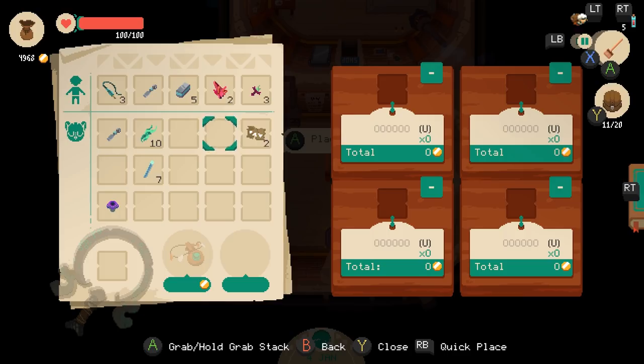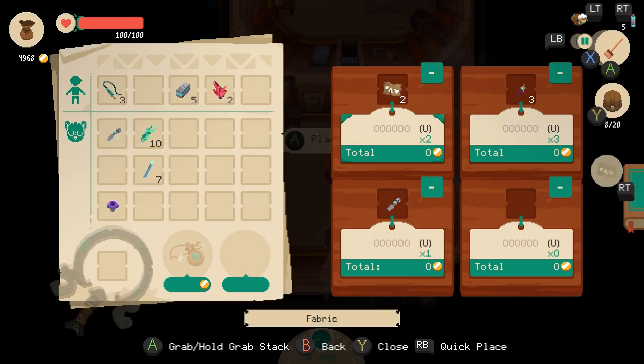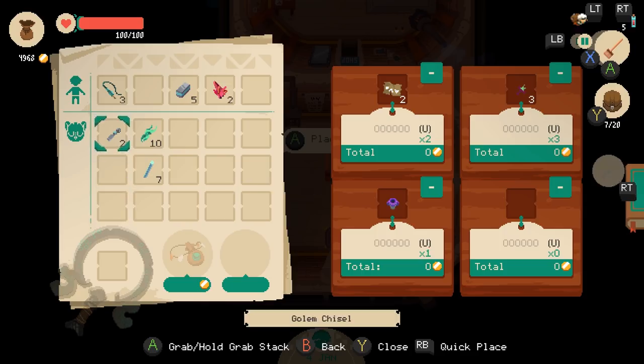What do I have left? Actually, I probably want to hold on to the golem chisels. Ancient pot I can probably sell. I can probably sell all of these. 300. I think those are cheaper. These are worth a fair bit, if I remember right.